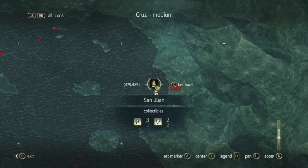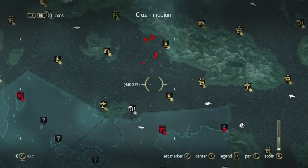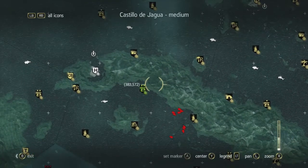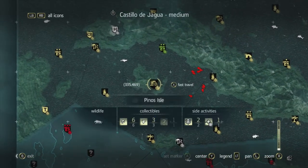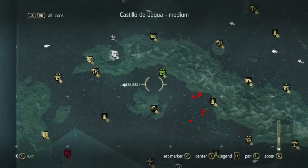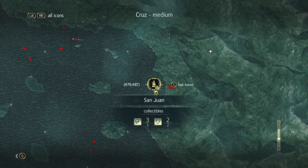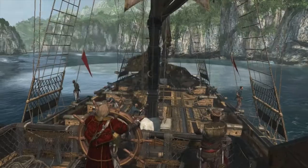It involves — you have to be far enough in the story to have the diving bell, which is sequence five or six or something — and this San Juan wreck right here. I can't zoom out all the way; it's in a medium zone under this ginormous island. This is where the assassins are; that's Havana over there. I'm gonna speed through this just to show — oops, don't want to do that — already here.